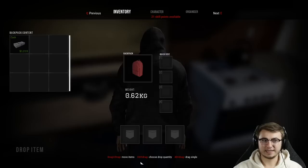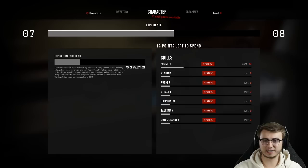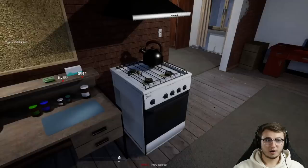In the previous episode, I mentioned we were going to look at the skill points and completely forgot to do so. Right out the gate, we're going to go through and upgrade a few of these things. We'll get everything baselined at one — pockets have been significantly upgraded already — and then we'll start at the bottom and work our way up.